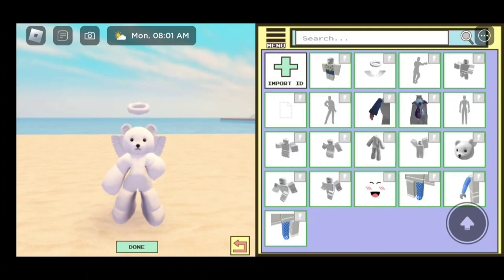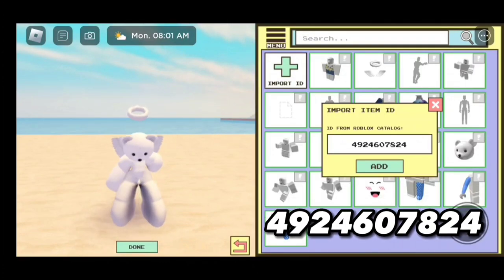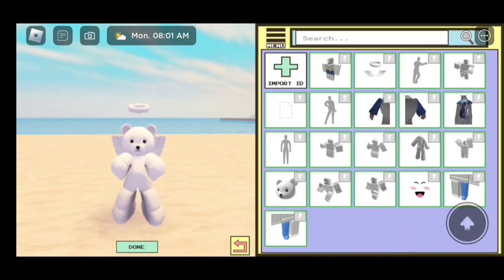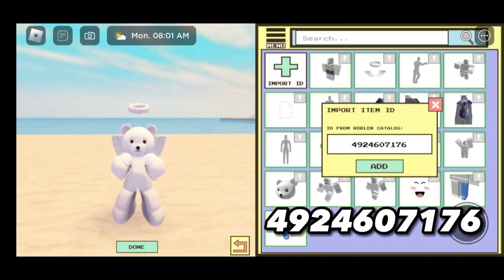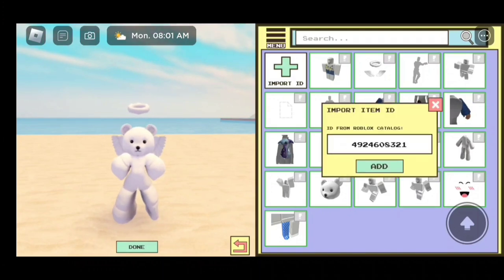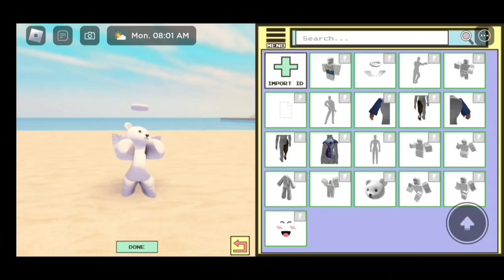Now here's the second code for the body part — it is 4924606646, and that is going to give us an arm. For the other arm, the code is going to be 4924607824. Now for the leg, the code is 4924607176. And here is the other leg code: 4924608321.